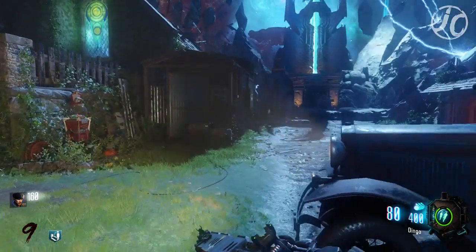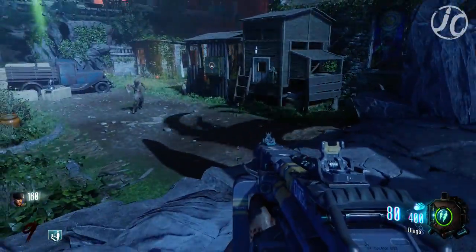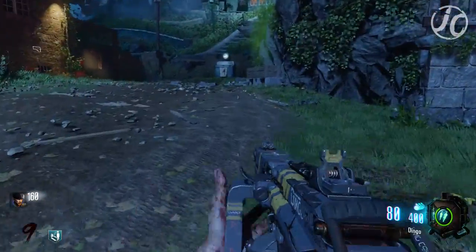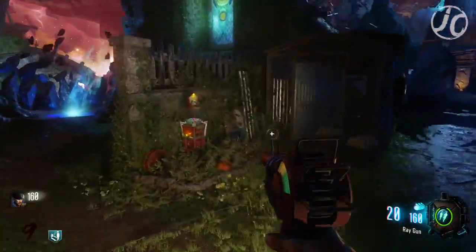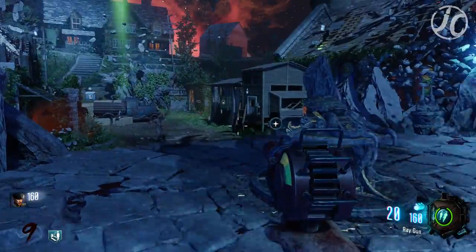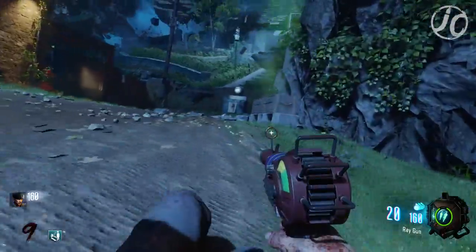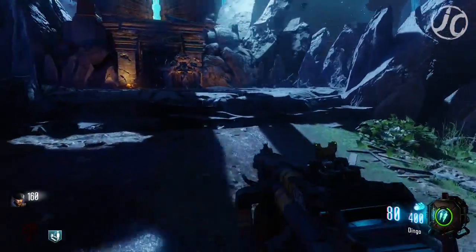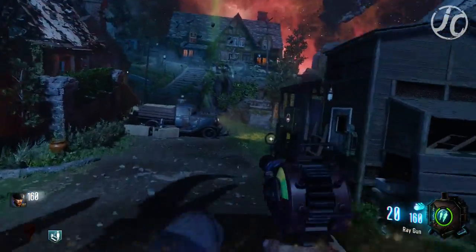Welcome to Revelations, guys. I am absolutely loving this map — it's real big and I love it, but I'm having trouble getting around and finding things. This map feels a little harder because the zombies are coming in faster and there are more each round. I've been grinding on this map, and right now this is a tutorial on how to unlock Pack-a-Punch. Don't forget to drop a like!